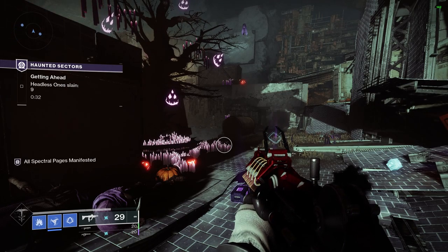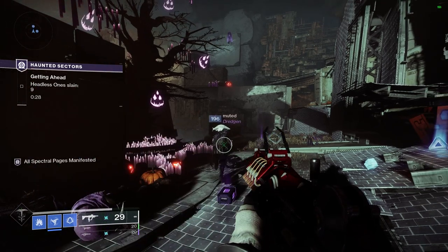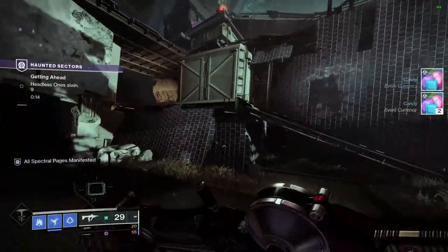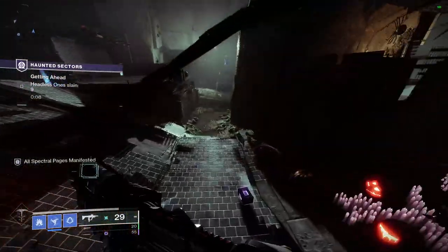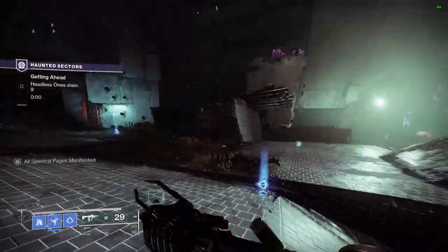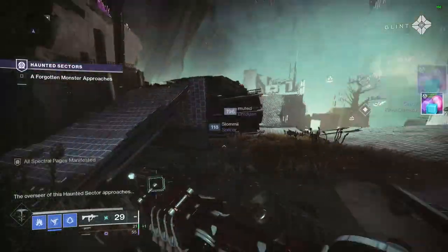By summoning all of the headless ones you can see a message that says all spectral pages manifested, meaning we've gotten all nine. As far as weapon recommendations: the Falling Guillotine is incredible for this type of thing where you're killing a ton of mini bosses. I would also recommend the Witherhoard if you have it. If you're a free-to-play player or don't have those weapons, rocket launchers and grenade launchers would be very good.